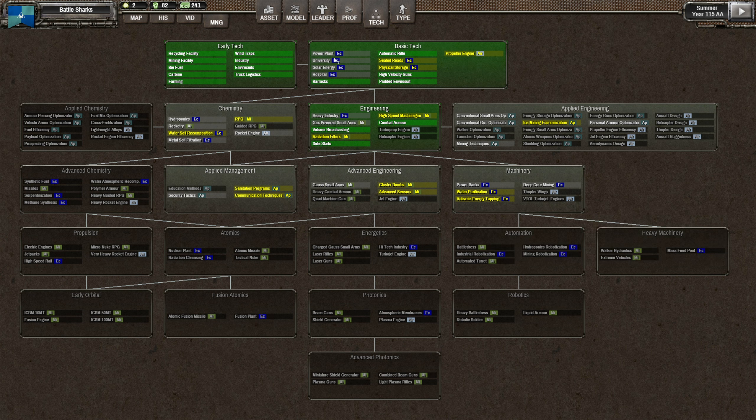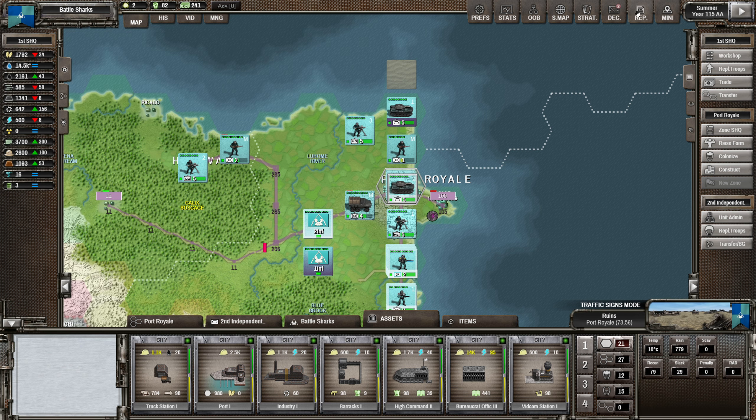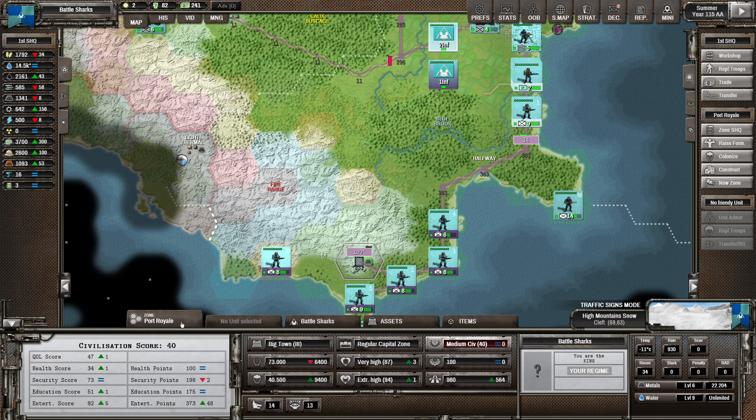We really want solar energy - I don't want to have to go with power plant. So it's solar power that we want, but we are not getting much in the way of rare metals now - that's the big problem. Running low on credits too. Have we lost 174? Energy is going down now too - yeah, this is starting to get a bit critical.